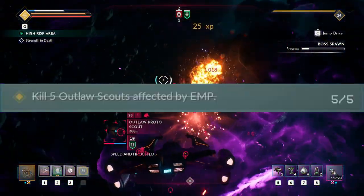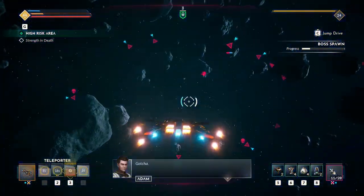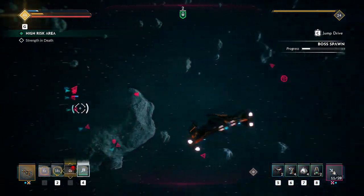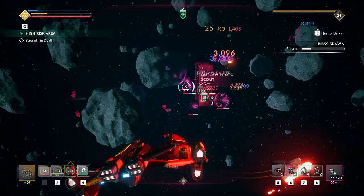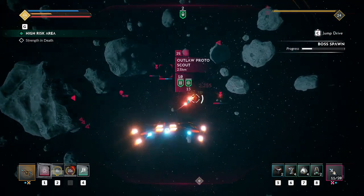To start off with, you need to kill 5 outlaw scouts affected by EMP. It doesn't have to be 5 together, just 5 in total. Make sure you are in range, then use the device EMP and destroy them to complete the challenge. It's fairly straightforward.